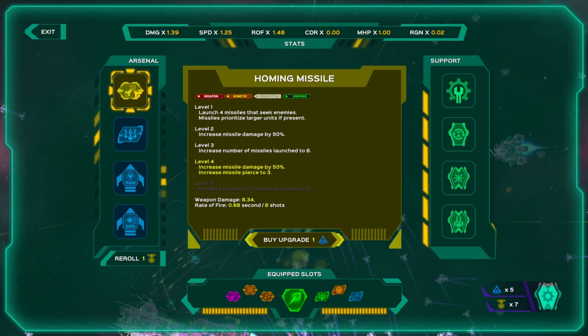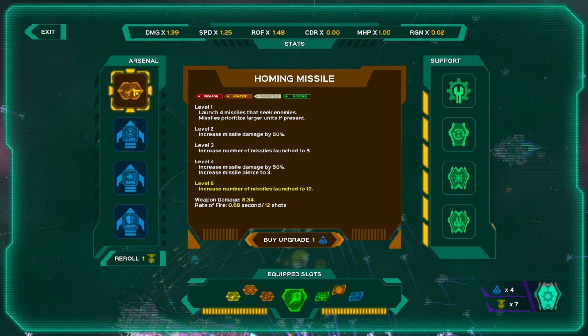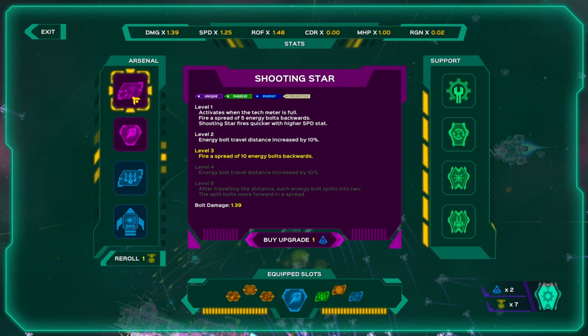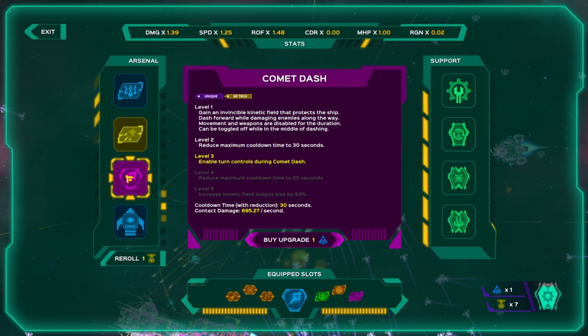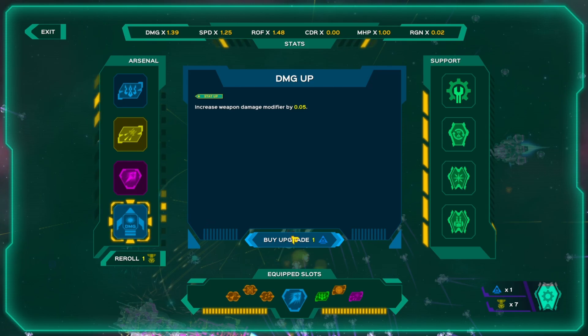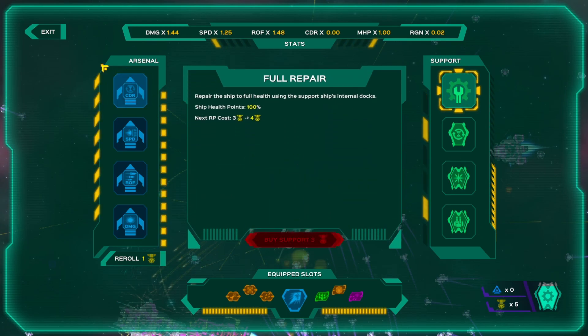I think it's time to call on the ship. I say missiles. Looks like there's a piercing chance now. Increased number of missiles launched to 12 — sounds great. Comet dash: reduce maximum cooldown time to 30 seconds — that sounds okay. Fire a spread of 10 energy bolts backwards — let's do that. Enable turn controls during comet dash — that's interesting. I might just go with this damage modifier. Let's do that. I think we probably want to buy the health this time. We'll hold on to the five.